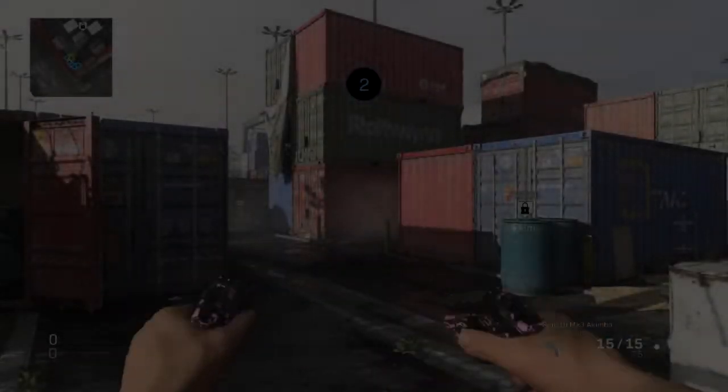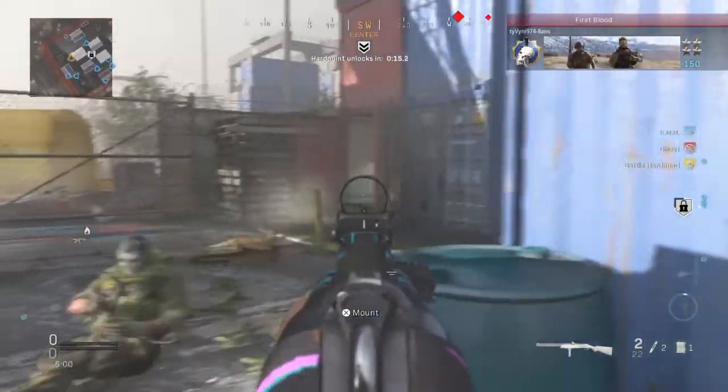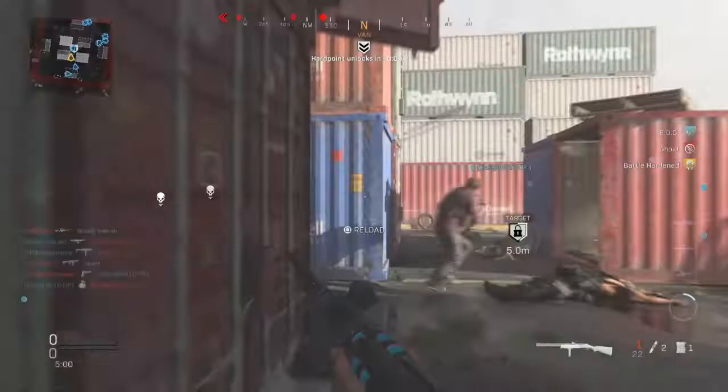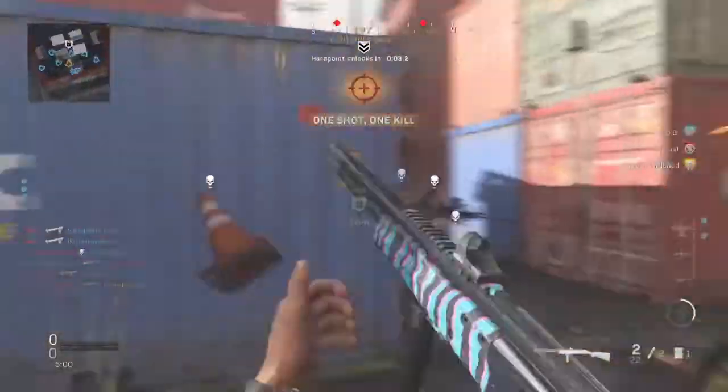In today's video, I'm bringing you the most overpowered shotgun in Modern Warfare after patch 1.20. This shotgun is literally a one-shot kill — it's so insane. Anybody can go ahead and use this shotgun to rack up loads of kills, especially on Shipment because it's a close quarters map. Make sure to watch the whole video so you know what perks and attachments I use on my 725 shotgun class loadout.